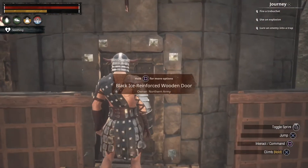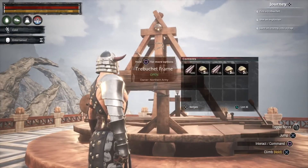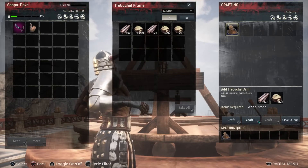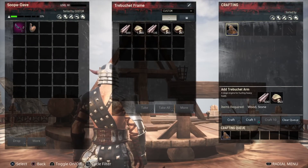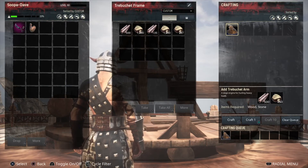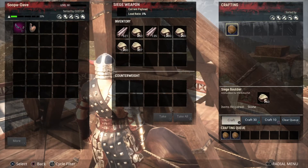Okay, so we got the top done — now we just gotta add the arm, I think that's the last step, and then we can do the boulders. It takes a while to actually build this thing. The episode might go a little long, so I'll get this finished up and we'll get a boulder fired out of her. We're running out of time so I'm gonna craft up a couple of boulders and be right back.